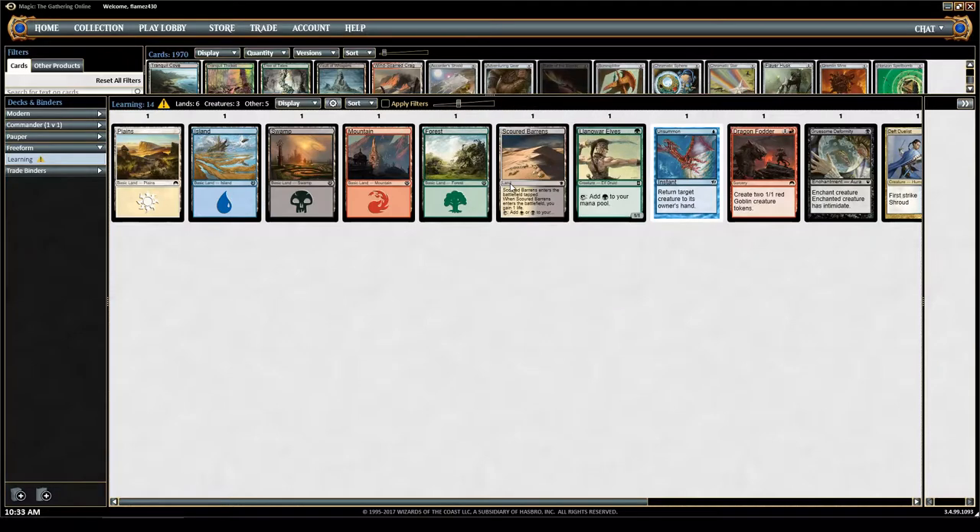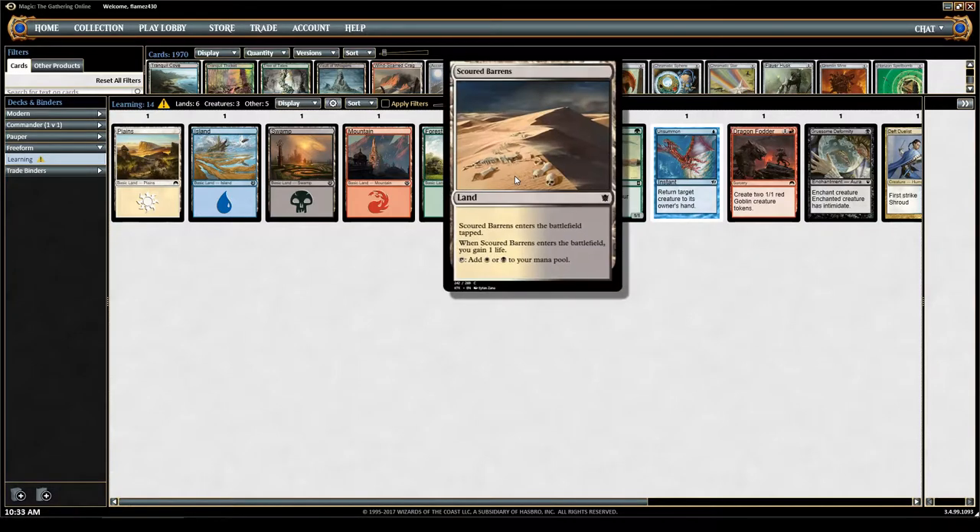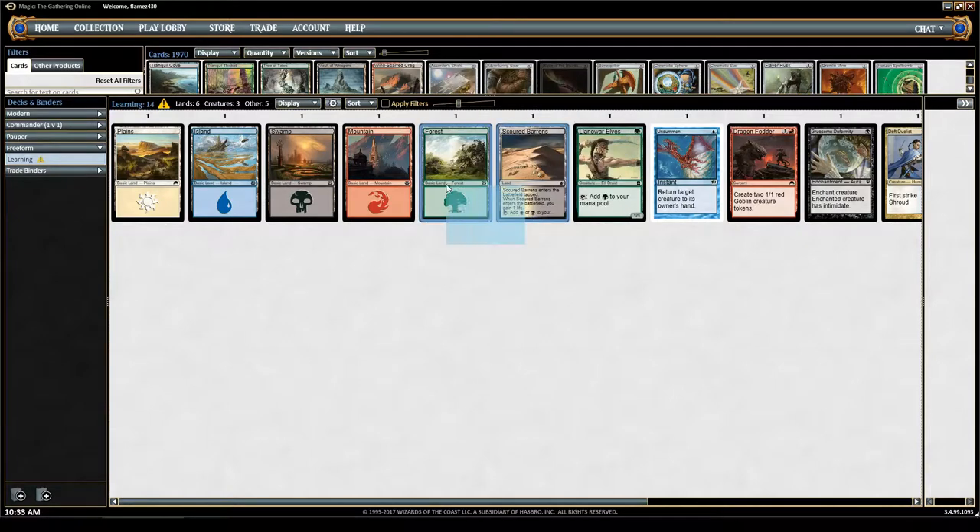The downside to being able to play black or white is that Scoured Barrens enters the battlefield tapped, so you can't use that mana right away. You also gain an extra life — that's an extra ability this card gives you. These 5 basic lands are going to consist of most of your decks when you first start playing.